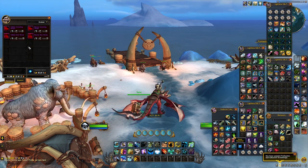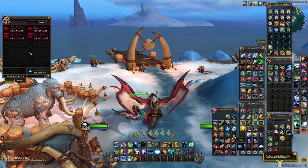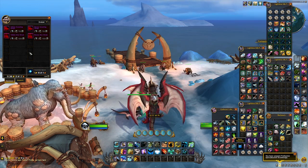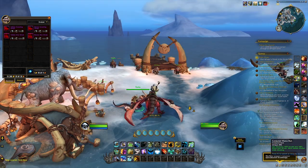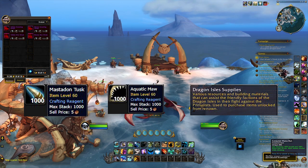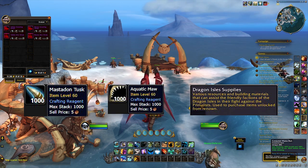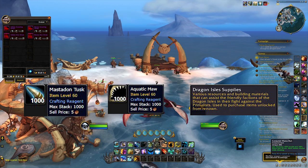Once you talk to Tato, he's going to be selling these mounts for three specific things. The scouting mounts are going to need two mastodon tusks, two aquatic maws, and 750 Dragon Isle Supplies. The war mounts are going to need five mastodon tusks, five aquatic maws, and 1,000 Dragon Isle Supplies.